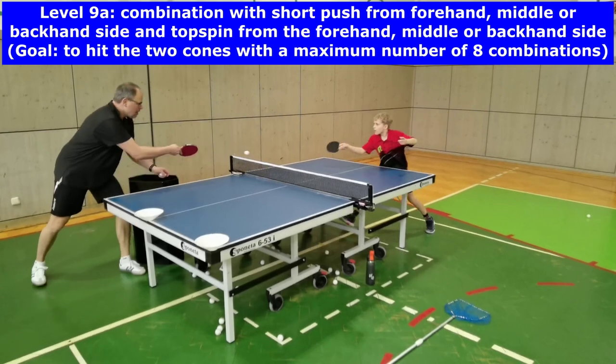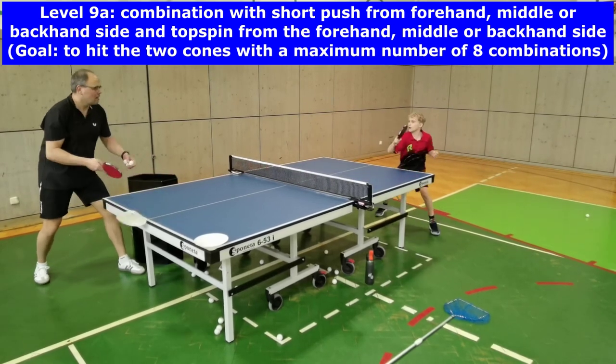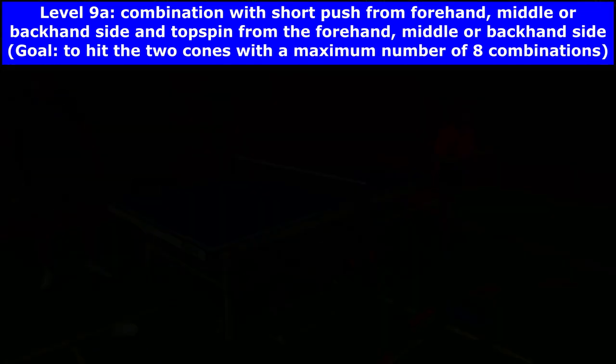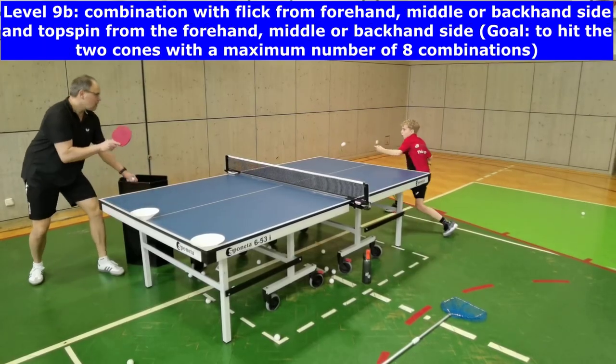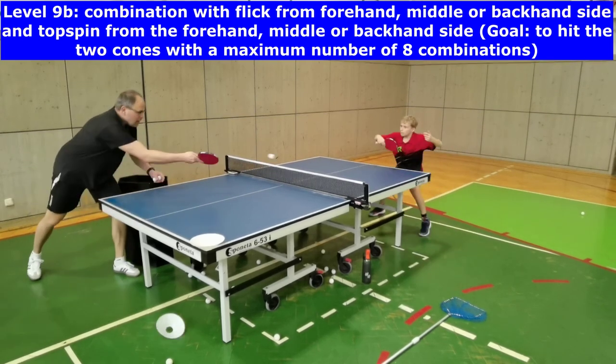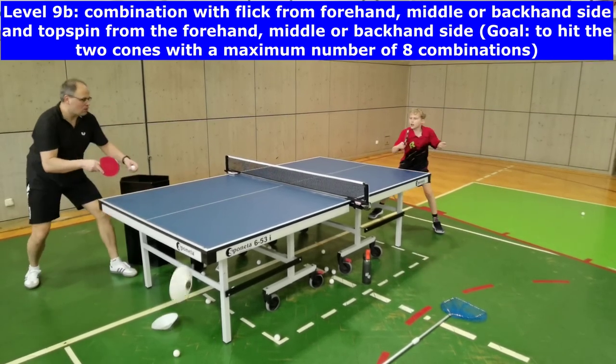During level 9a and b, players have to pass a short-long combination that includes a push or flick from the short forehand, middle, or backhand side, followed by a topspin from the forehand, middle, or backhand side.